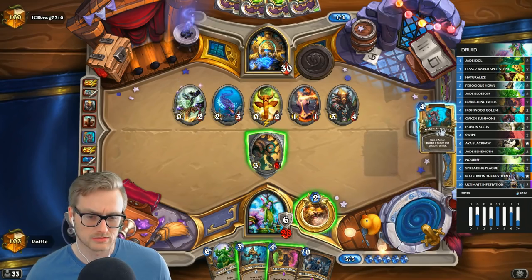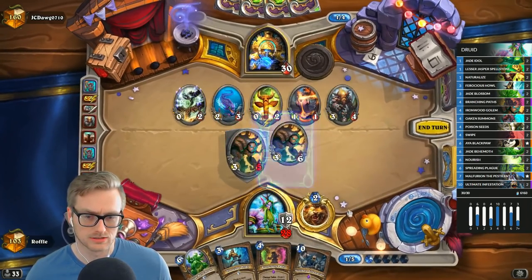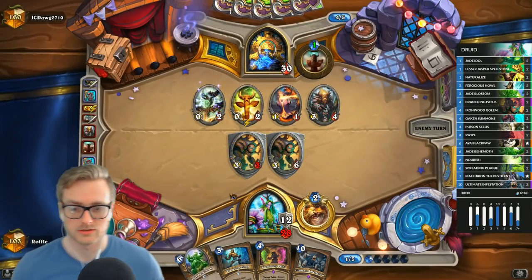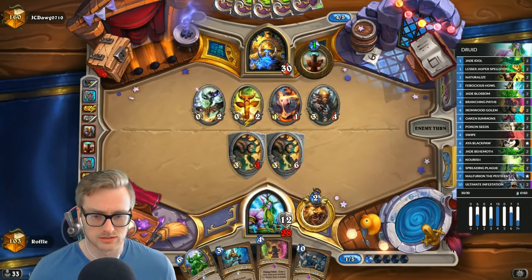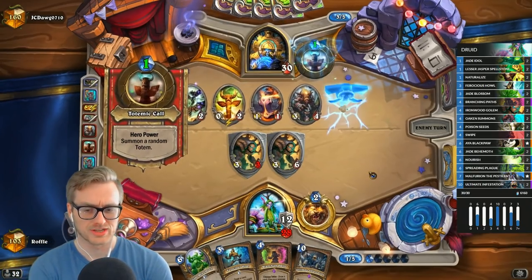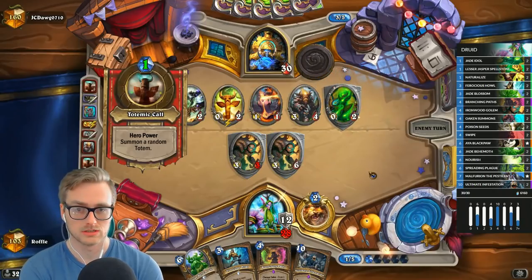Obviously not this turn, but it will be good eventually. We can also just jam the Behemoth next turn, then have Ferocious Howl into potentially Branching Paths — or better yet, Ferocious Howl into Swipe would be ideal.